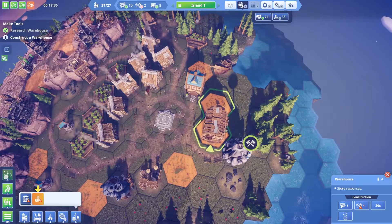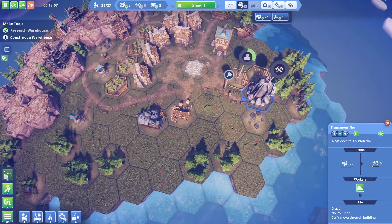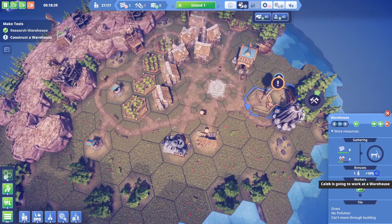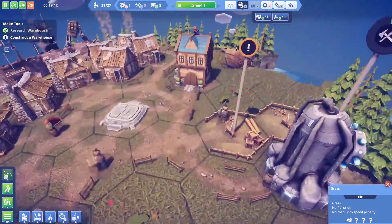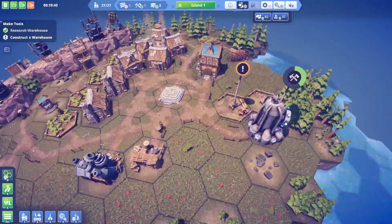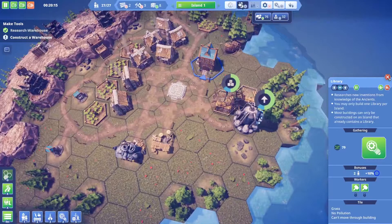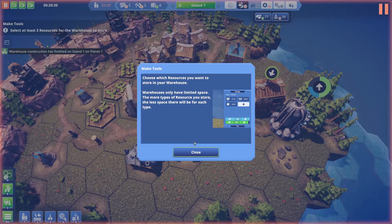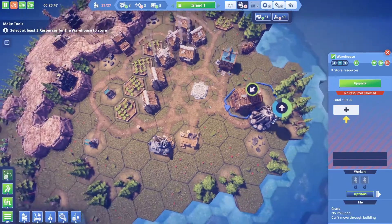Building more tools as these buildings go up. The music went away — I was liking that music! We're tutorial-locked for now so I can't research anything extra. Warehouse is built. You choose which resources to store in the warehouse — you only have limited space, and the more types you store the less space for each. Water production is struggling, so let's build a well.